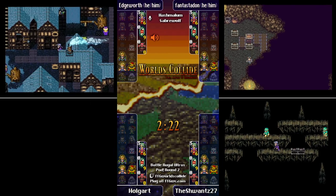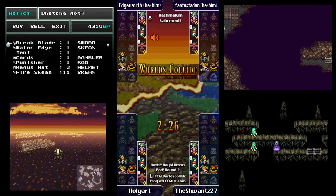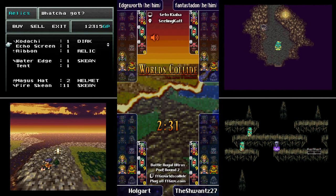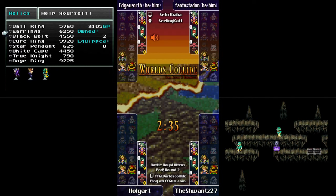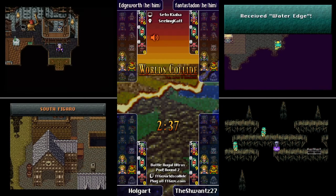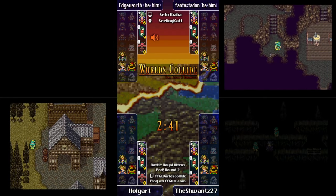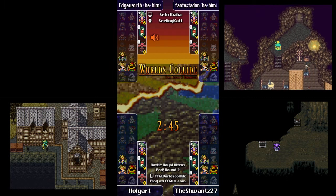We do start with warp stones, so there we go. Unfortunately both items from Zone Eater are not that great — good for selling though. I've found two Atma Weapons there before, so it's always tempting to check, but it always feels better to cross the bridge in one try. Holgart is going straight to the World of Ruin to loot South Figaro.